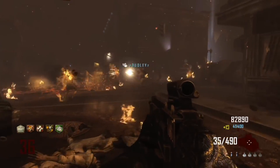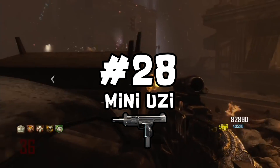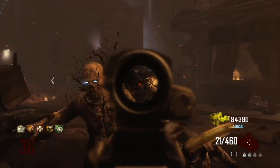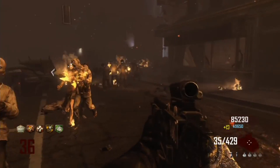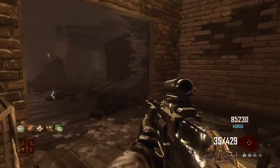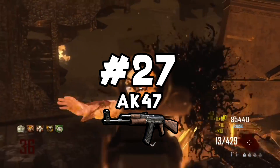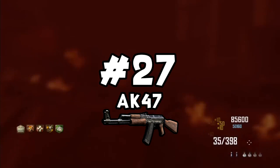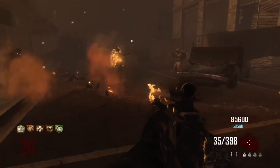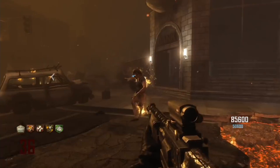This next gun is exclusive to Mob of the Dead, and that is the Mini Uzi — a wall buy. The Uzi is similar to the AK-74U: pretty decent non-Pack-a-Punched, great for points, and Pack-a-Punch it's pretty good, especially on MOB with so many wall locations. Next I have the AK-47, the BO1 AK in BO2 Zombies — also exclusive to MOB. This gun has one issue and that's ammo. It's a pretty good gun but not as good as other ARs; with more ammo it would be a lot better.